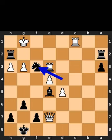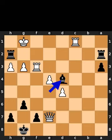Black plays knight to f3, check. White takes the knight on f3 using the rook. Black plays bishop to d4, check. White plays rook to f2.